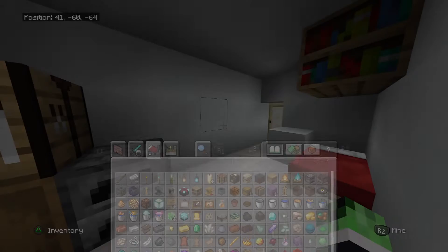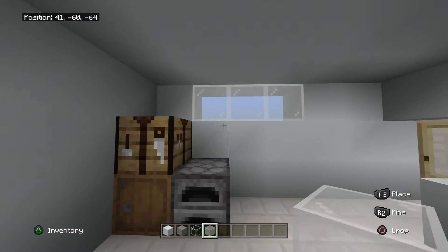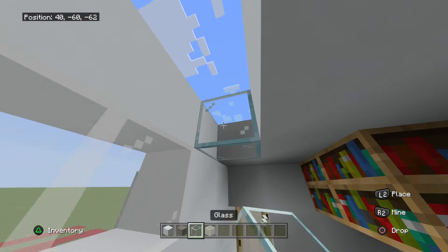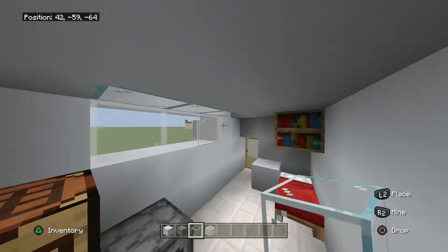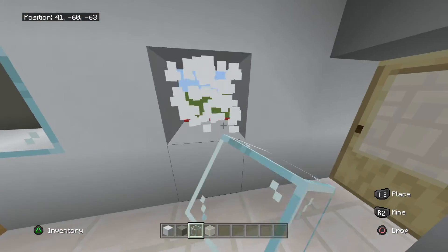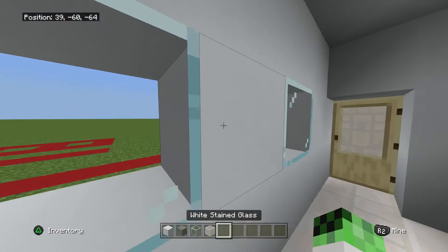Now it's time to put in the windows. Take everything out and use the glass — I'm going to use a simple glass figure here. Bring across the top and get some normal glass in, with two panes here. Now that's lit the place up.